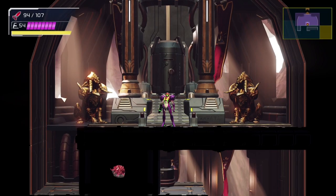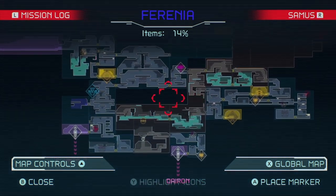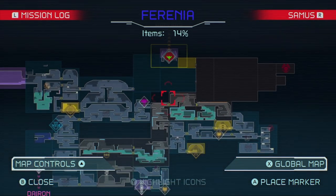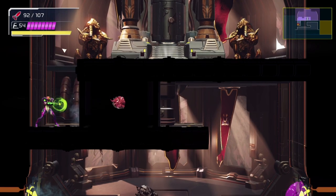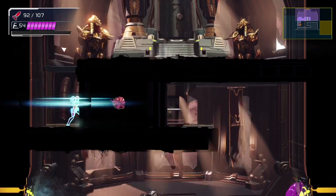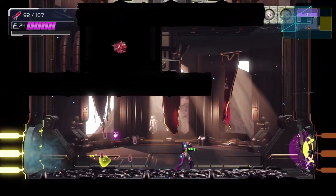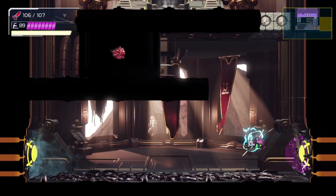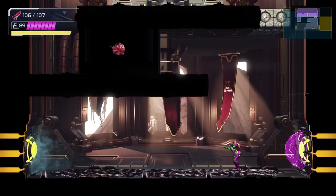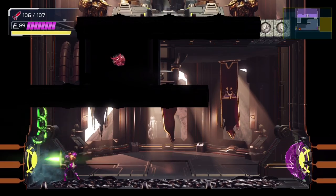I gotta be honest, I thought we were done backtracking, but it doesn't seem like it. I mean, this makes total sense — I didn't really take a look at the map and yeah, it seems like one, we haven't destroyed the enemy in this area, and two, we still have some exploring here to do. I'm gonna guess that we're gonna get an even stronger arch attack because there are these purple things and I can't destroy or reach them.